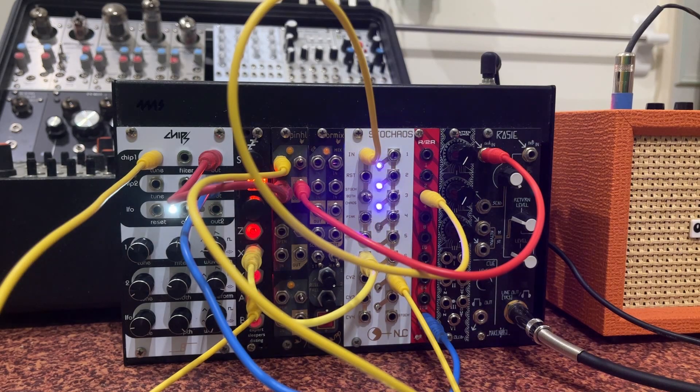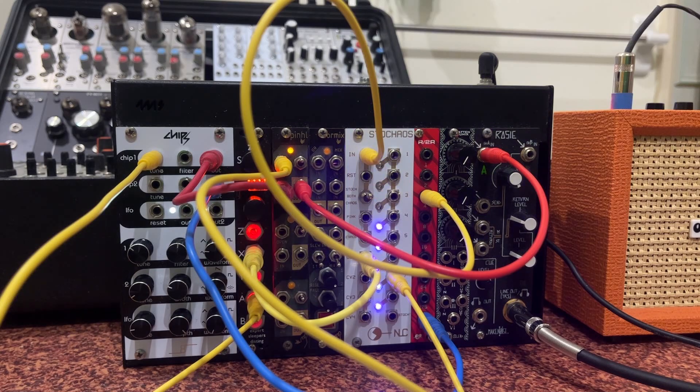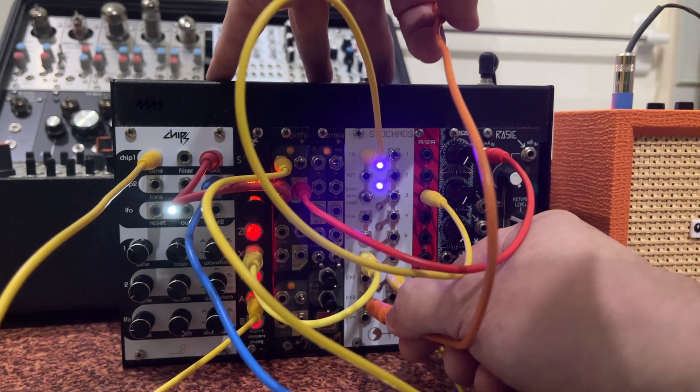I'm going to take the third CV output from STO Chaos — CV output three on the bottom left, the penultimate output. I know that output three tends to send negative CV data. I'm sending this non-pitch CV into the tune input of Chips voice two. Right now, voice two is sending a single note through the R2R into STO Chaos. By messing with that note's pitch, you won't hear it as an audio note, but it should change the speed that STO Chaos is running at and give it more variety — make it a bit more wacky.